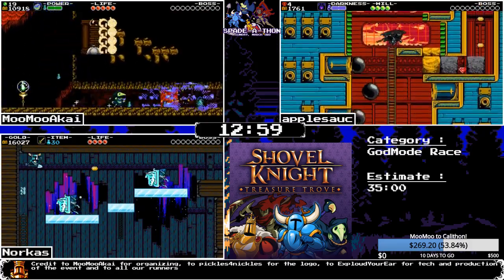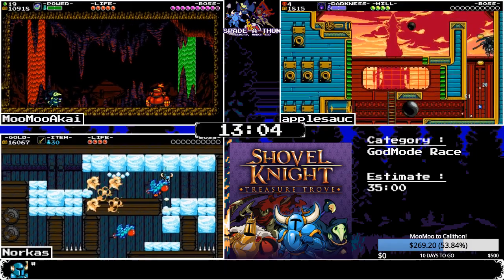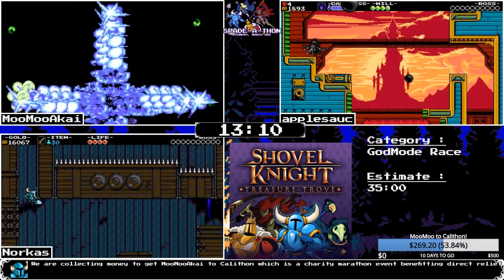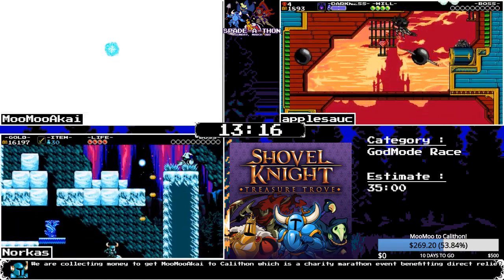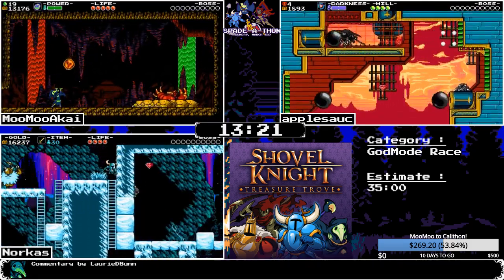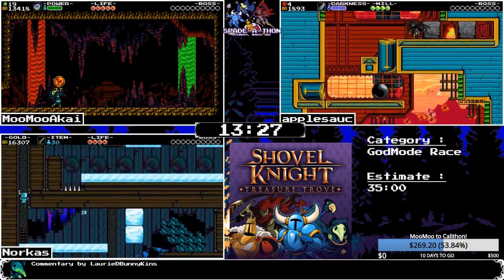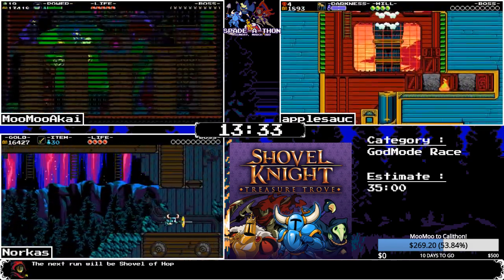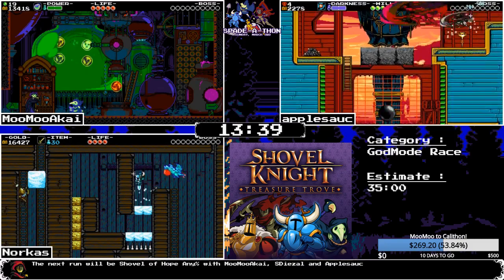Apple is hitting the auto scroller and has a little bit of trouble with enemies — falls back down to the previous screen. Flying Machine is one of the biggest run killers in god mode for Spectre, because it can be uncontrollable. Fortunately, judgment rush can circumvent that. Norcus is into world three and the Stranded Ship, while MooMoo is finishing world two.